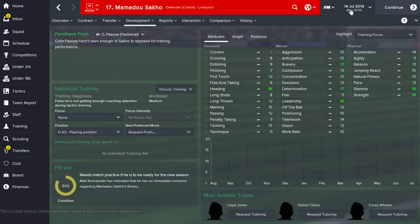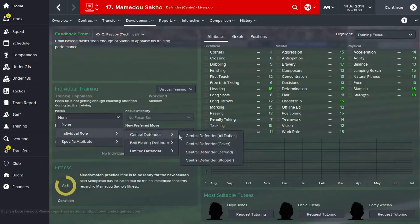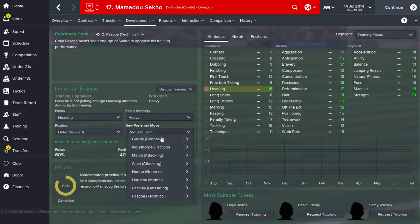There aren't any arrows at the moment because it's only the 14th of July in this game. Over here you have focus - this is how you can put players on individual training regimes. You can choose to increase a specific attribute or train them for a specific role. So if I pick central defender defend, those are the stats that are going to be focused on. You can choose the intensity, and you want to be careful with that because players can become unhappy if it's too heavy, or if they're not doing enough they will also complain. You can also choose to focus on a specific attribute or train them in a different position - for example training them as a left back.